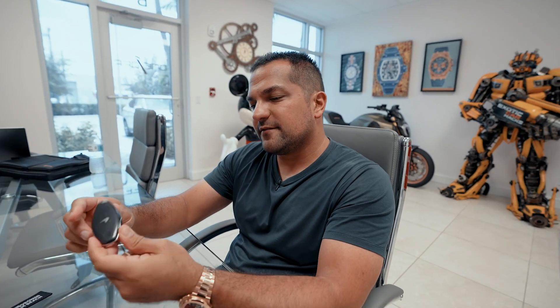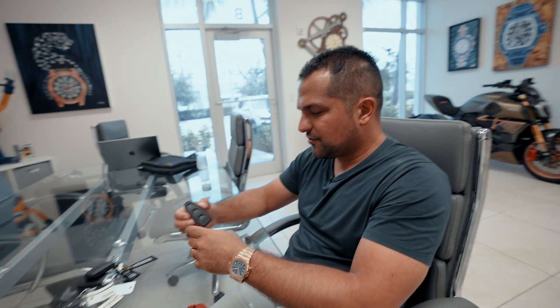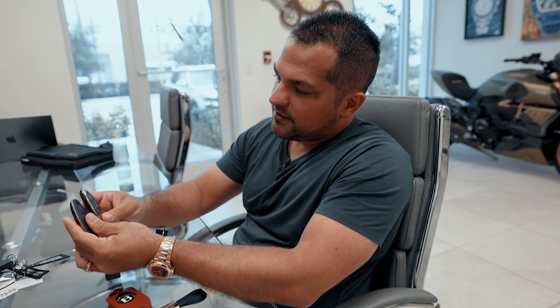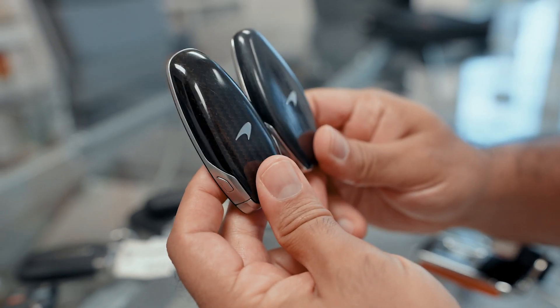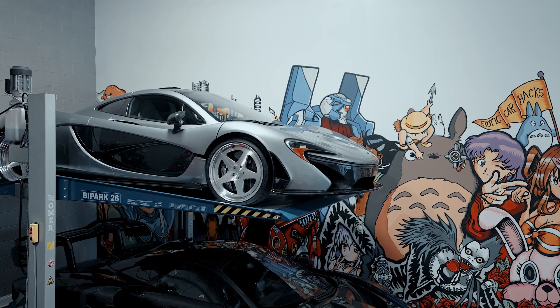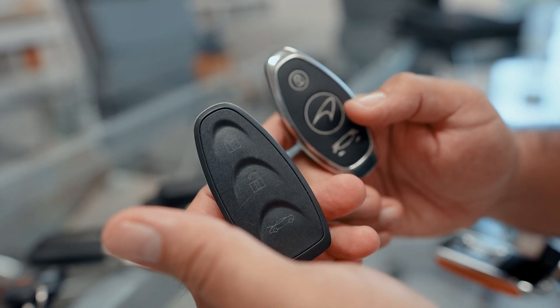McLaren — not very impressed. But look at the P1 key — this just looks so much more quality than the McLaren Senna key. It's smaller, better crafted, even though it's way older. The buttons have a better feel; they don't have a cheap plastic feel. It's just a better key — props to the P1 designer who made this.